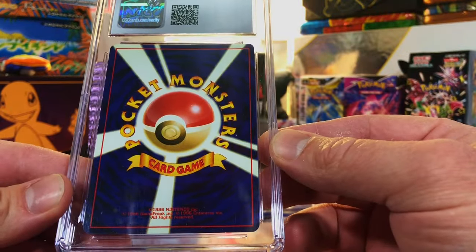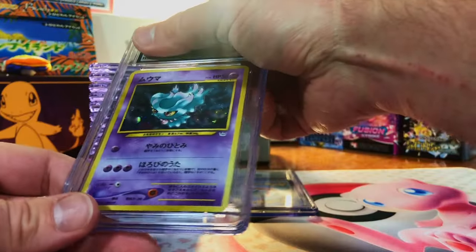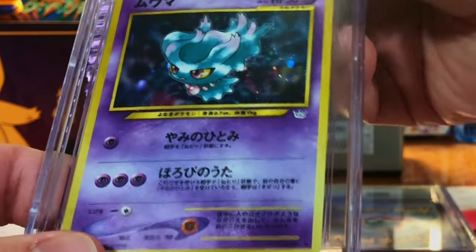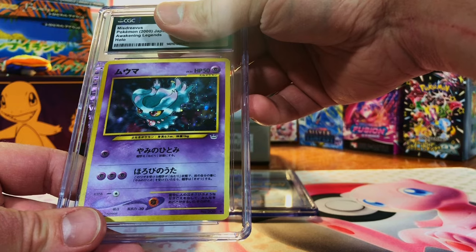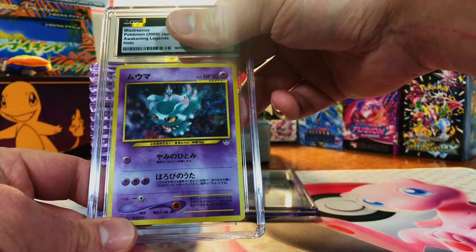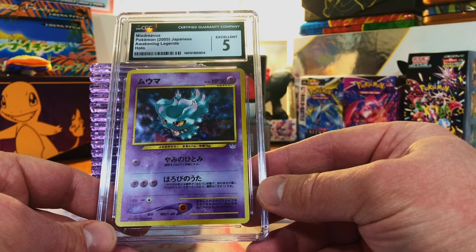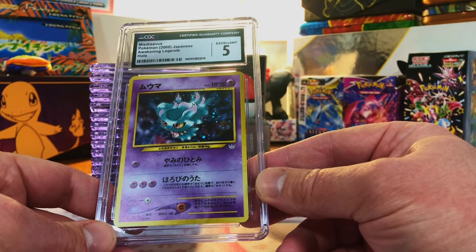Another vintage Japanese — the edges leave a lot to be desired. This is the Japanese Misdreavus Holo from Awakening Legends — the English set is Neo Revelation. Centering is a little rough on this one. I'm going to go with 8, 8.5. You always got to get a surprise in there somewhere, and this one's a surprise — a 5.